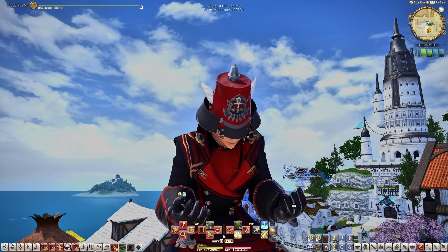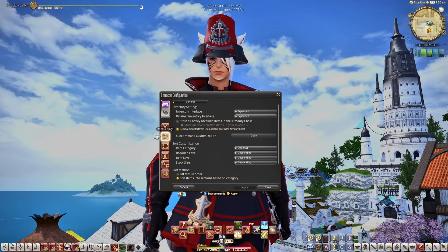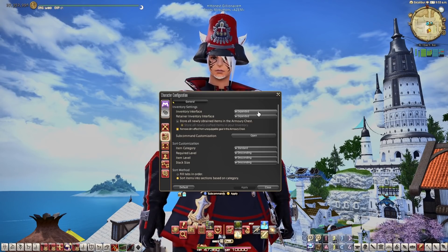Before you say you don't want to deal with looking through your armory with all that dungeon gear, go to your character config, item settings, and click off 'store all new items in armory.' Change your inventory interface to expanded or open all while you're there. This way you can easily find it in your inventory and you know when it's time to take a trip to your Grand Company.